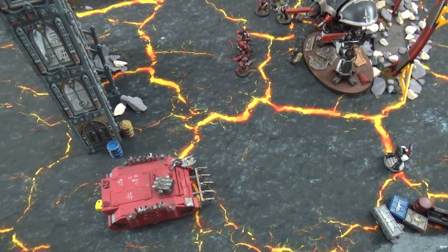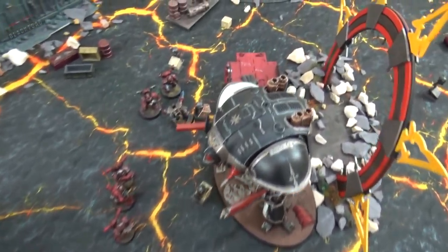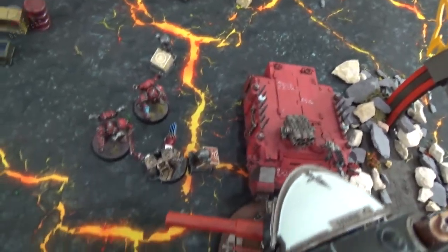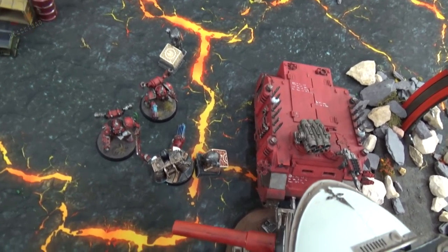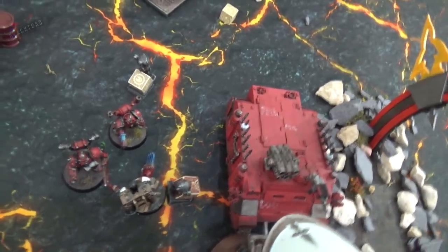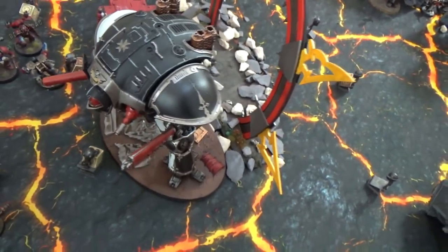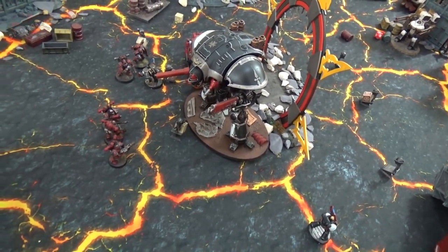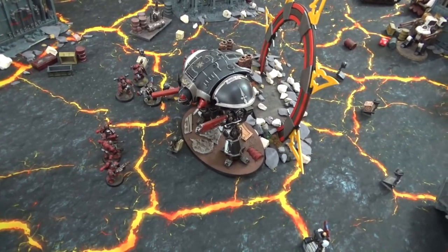Chaos turn five shooting and assault combined: shots including havoc launchers fire at the Knight with minimal effect. A plasma pistol and bolt pistol fire into the Knight before the Rhino charges in, taking three wounds from overwatch and locking the Knight — though the Knight can fall back next turn. In assault, two marines kill one vanguard veteran while the surviving vanguard takes the final wound of the chaos lord, eliminating him. The Rhinos still have room for surviving marines.